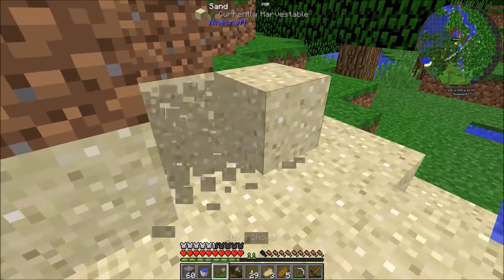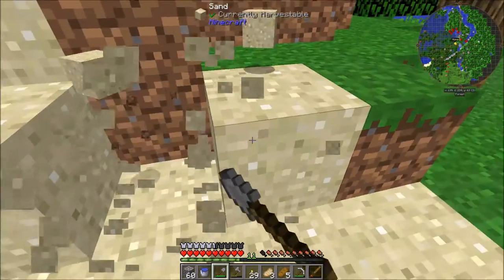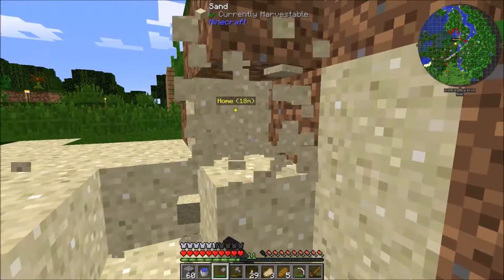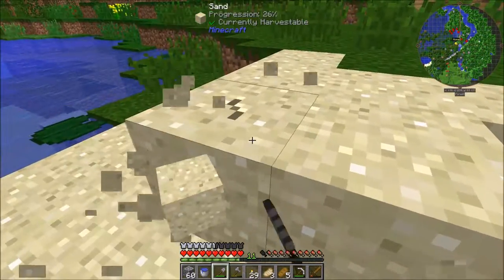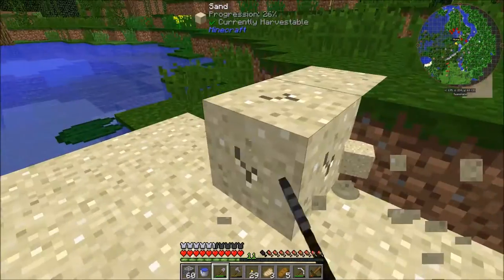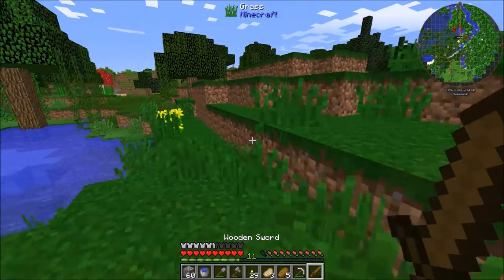We're going to build a smeltery soon and we need sand for it - we have all the other materials but sand is what we're missing. That's a good amount for a start, we'll come back and get more later if we need to.